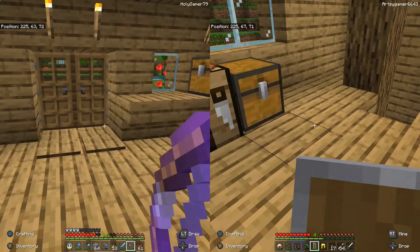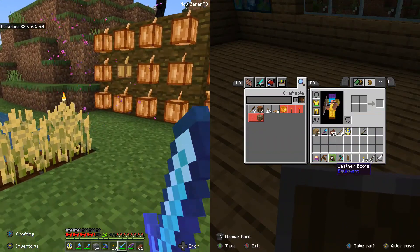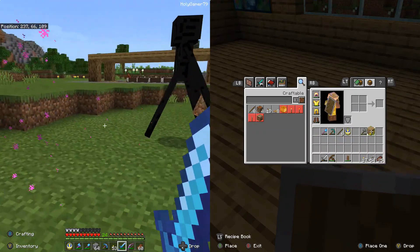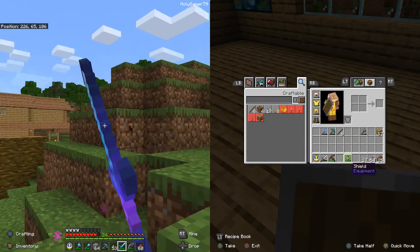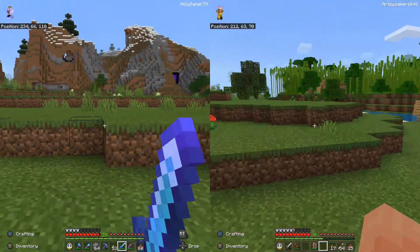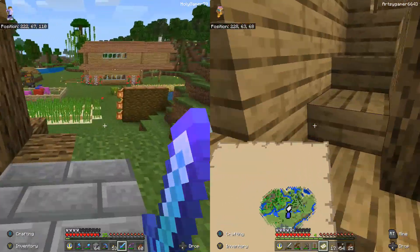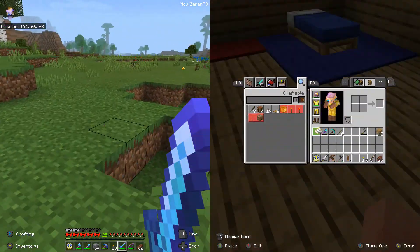I don't know what causes that glitch or how to fix it. Alright, let's eat something. I'm gonna fight this Enderman — some more Ender pearls. I need to find some blazes in the Nether. I haven't found a Nether Fortress yet. At first I thought I lost my map, but it doesn't take anything to make a map — paper makes a map. It's not a big deal.